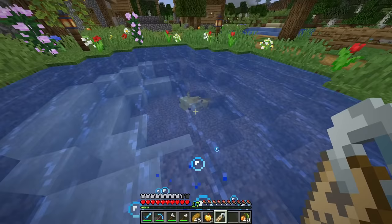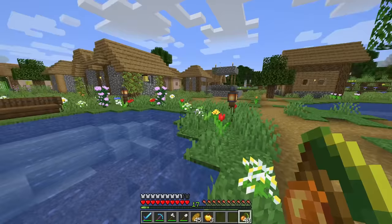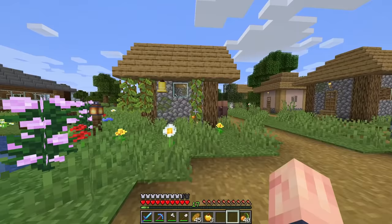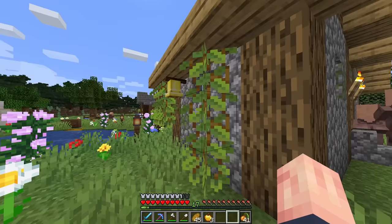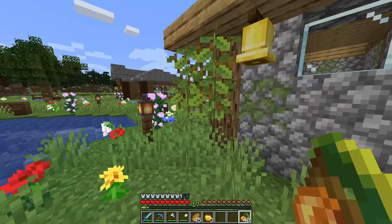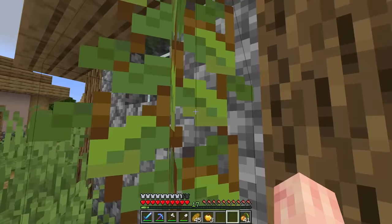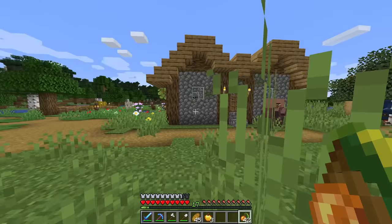One of the other things we recently got is these glowberries. Glowberries are one of the new food items in 1.17. Here I have some growing on the side of this house — you can right-click to harvest them. The interesting thing is, after you harvest a glowberry, you have to break the vine and place it again to get more to grow. As the name implies, glowberries do actually glow, so in a dark place you would see the berries themselves producing light, not the vines or stalks.